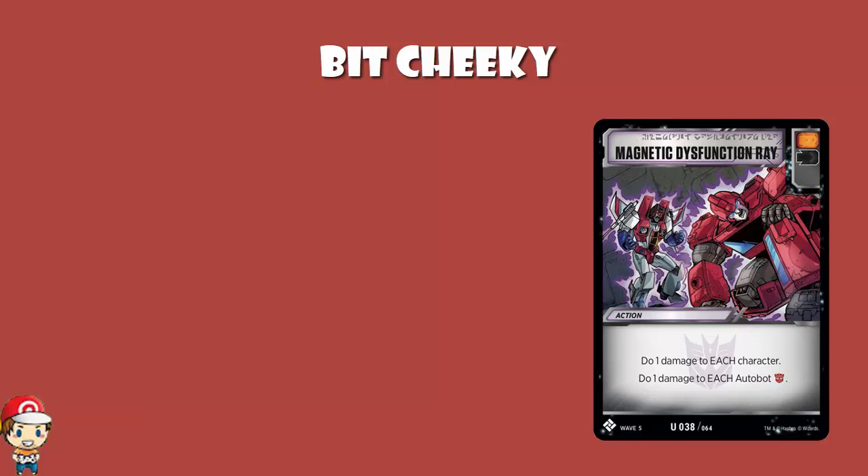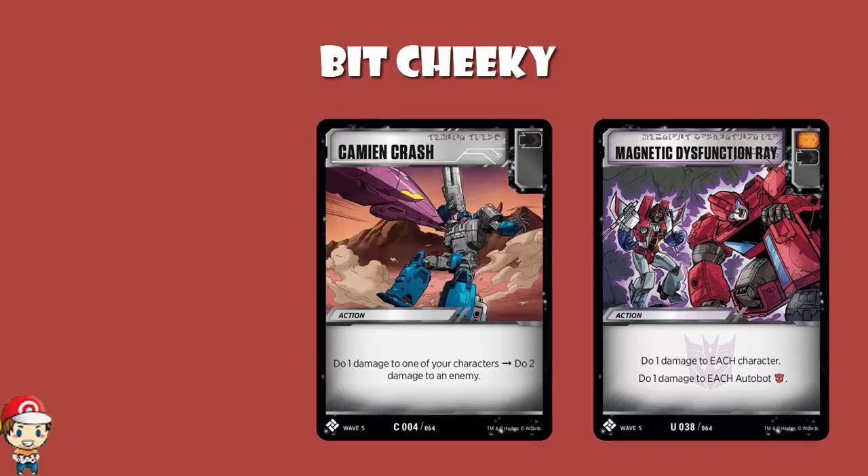Another thing I really love is cheeky damage. When I say cheeky damage, I'm referring to direct damage, or non-attack damage, or damage done without actually using your attack for the turn. We've had a couple of cards revealed this week that are particularly good at cheeky damage, which means they've particularly caught my eye. They were dropped on the official Transformers TCG Facebook — we've got Kami and Crash and Magnetic Dysfunction Ray. Really good for Decepticons, but we'll start with the general one.